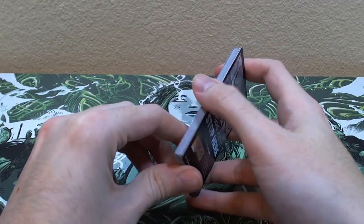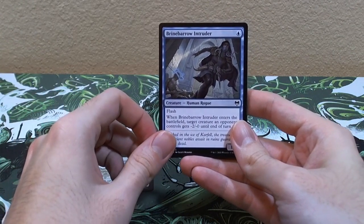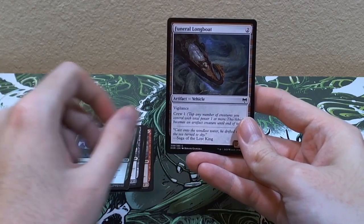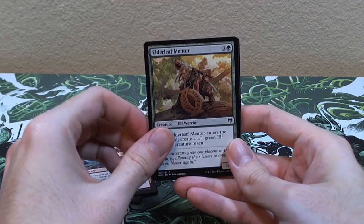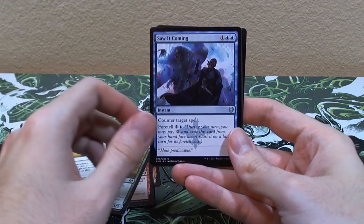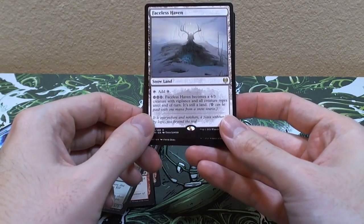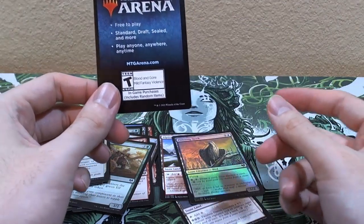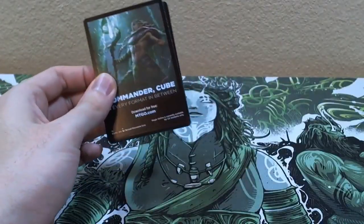For pack two I'm going to be ultra quiet so we don't scare the mythic away. Faceless Haven, a Snow Land, with Alpine Meadow, and a Hollow Hawk, and a Welcome to Arena card.